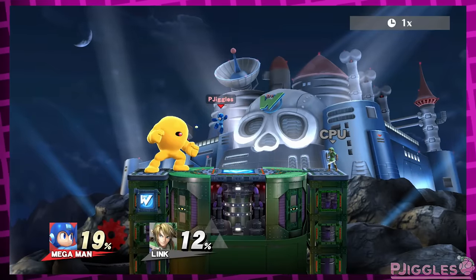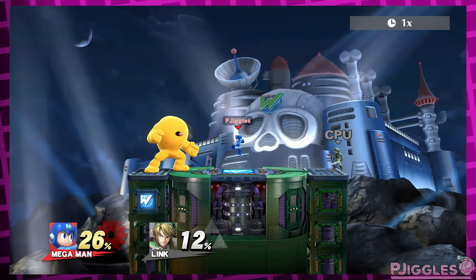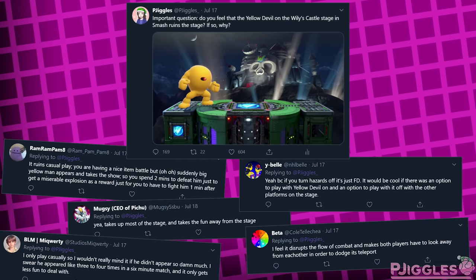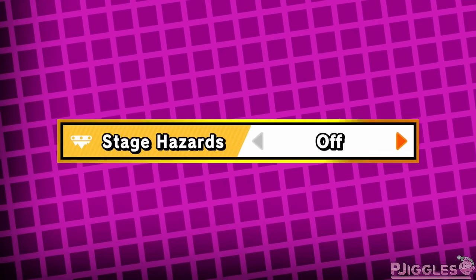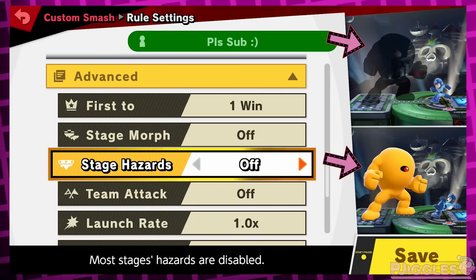However, basically nobody liked this stage in Smash 4 because of him, which is a shame because it's a really cool looking stage. People called him too much of a distraction, too big, and so on. So people started asking for a way to turn off stage hazards, and Nintendo listened by officially adding a stage hazard toggle in the next game. Even in the menus, they used the Yellow Devil as an example of what the stage hazard toggle does.